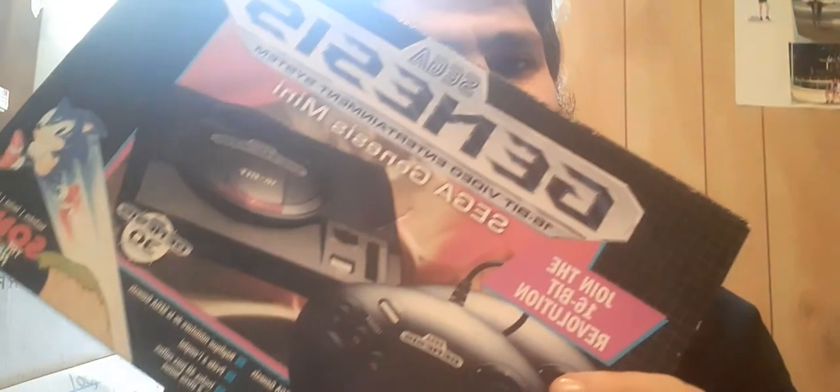This is getting a sequel — it's just the Model 2, the Sega Genesis Mini 2, which is basically the Genesis Model 2 Mini. It now has Sega CD games, and it comes with a six-button controller, but only one controller instead of two.